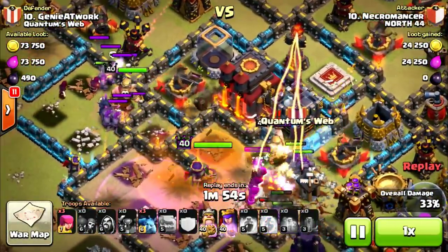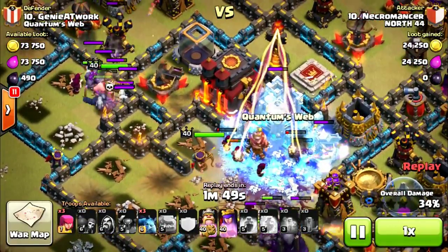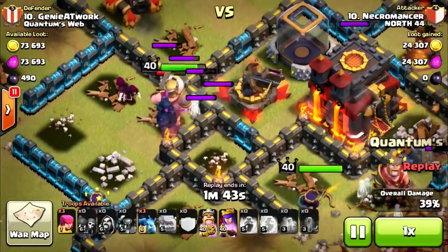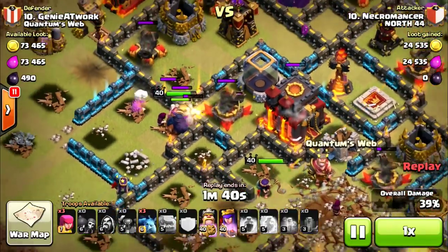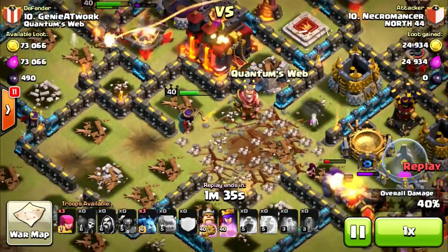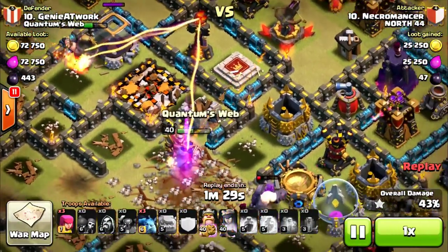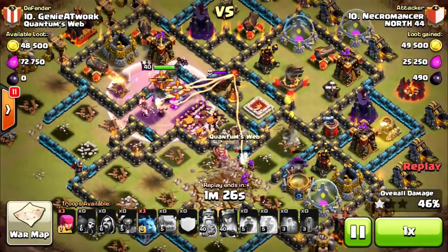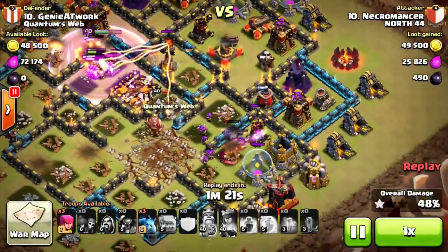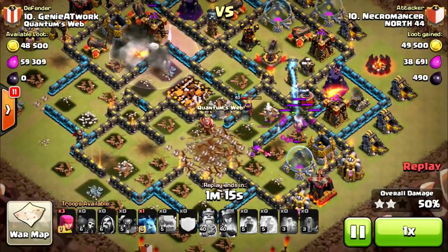His troops are just fine right now, getting hit by the multi-target Inferno Tower but not very much. The queen's just doing her thing. That open compartment with the earthquake spell was just beautiful — he's at 34%. He's at 40% on the town hall with his queen's ability. He's looking good, no CC to worry about, no heroes to fight. Doesn't look like any more traps are coming. He's at 43%, still has his heroes and some troops to pick off buildings. Just a beautiful attack by Necromancer, and he guarantees us a two-star. Awesome attack by him.